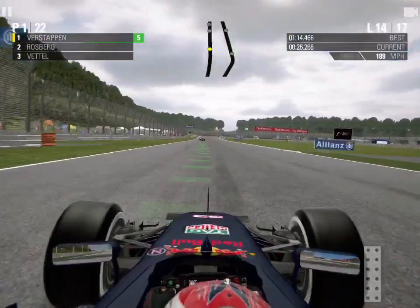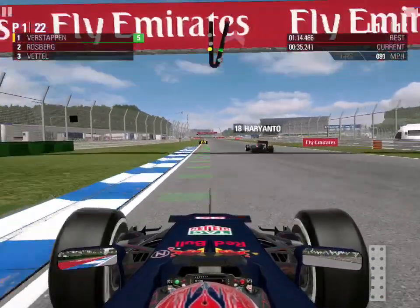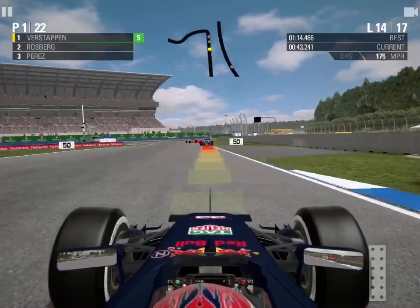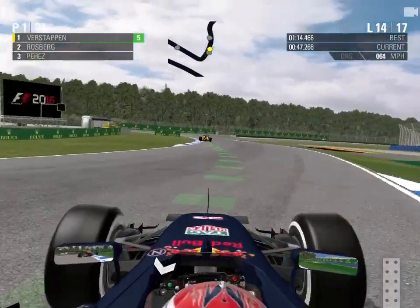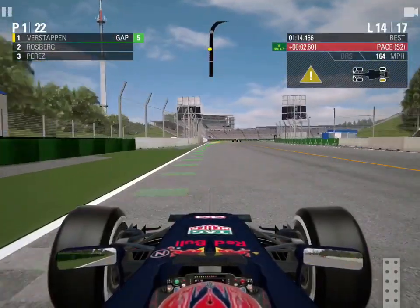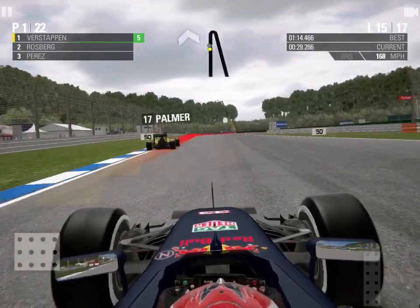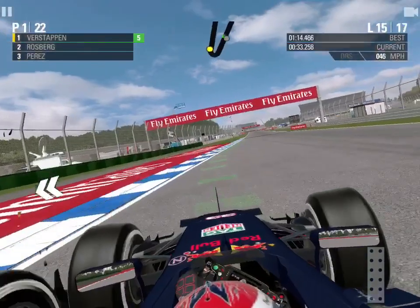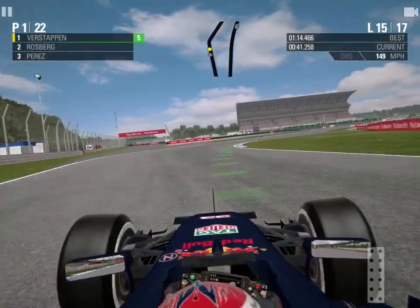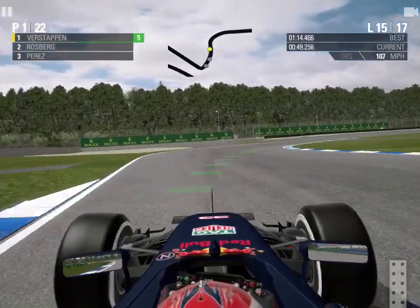Moving to lap 14, I'm pulling a decent gap on Rosberg — about three seconds — but we've got lapped traffic in the form of Rio Haryanto in the Manor and Jolyon Palmer in the Renault. Blue flags in this game are utterly broken, so I have to aggressively force my way past. Haryanto tries to get out of the way but spins in front of me — that was probably my fault for spinning him out, but he should have moved better. Palmer equally isn't getting out of the way so I'm having to force him off the road — not something I like doing, but if they won't move, I'll make them.